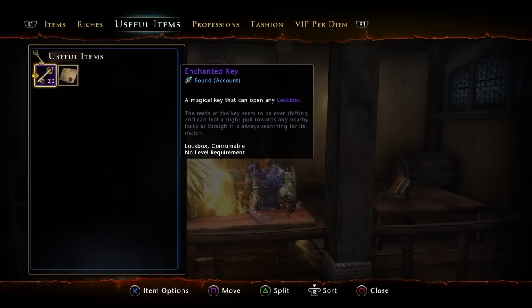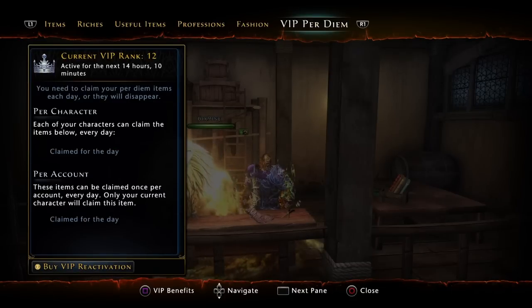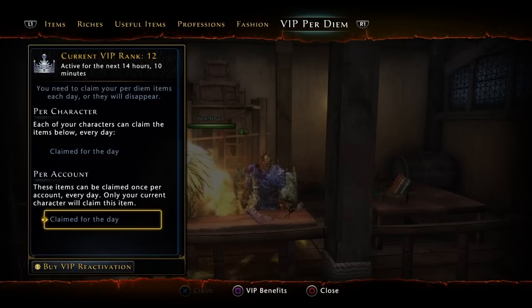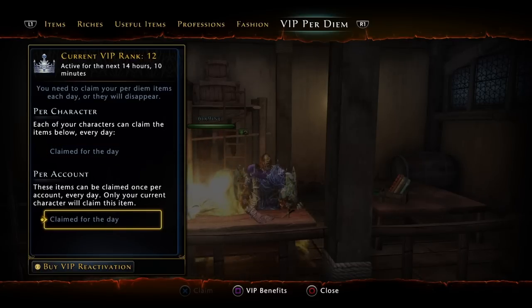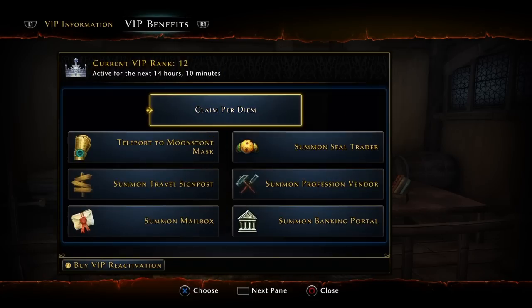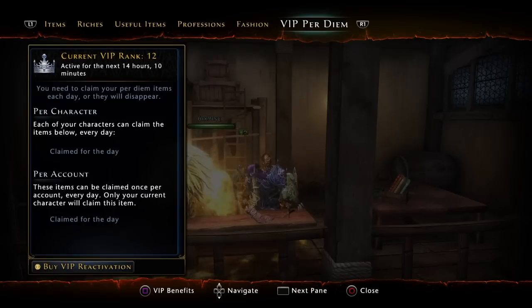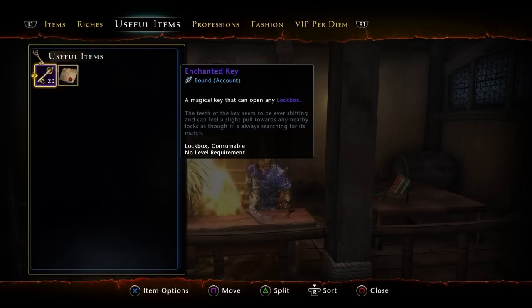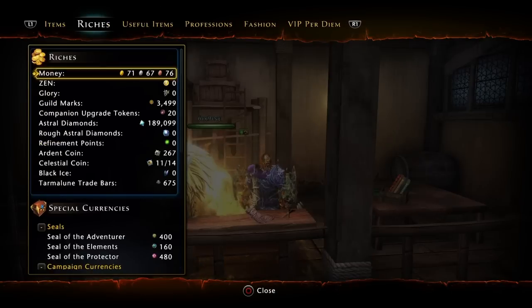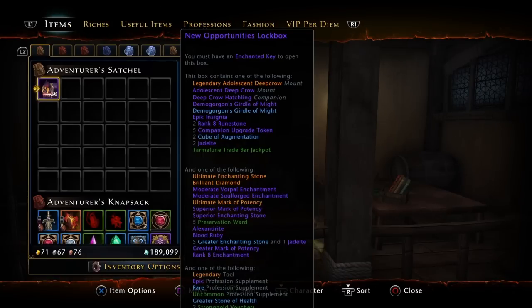We're going to use these enchanted keys that we get from VIP. We're ranked 12 in VIP. You claim it each day — VIP is 1000 Zen at full price, which isn't too much AD, so I would definitely recommend getting VIP. You'll get enchanted keys and can open a lockbox every day, or save them up like me and do it all at once. Unfortunately we're only opening 20 of these new opportunities lockboxes, but I wanted to do it as soon as possible.